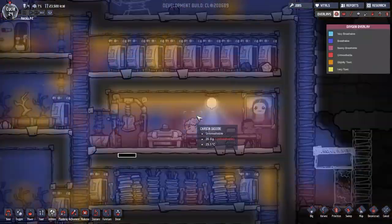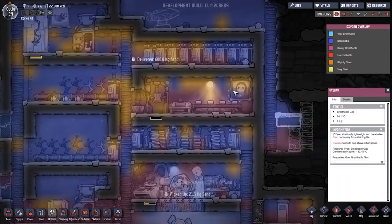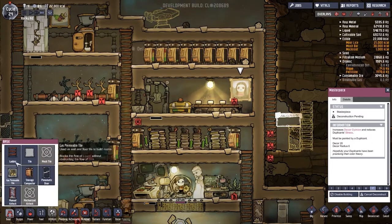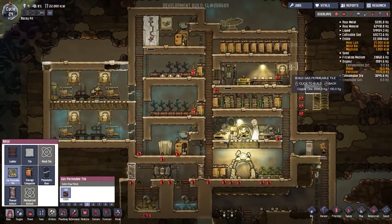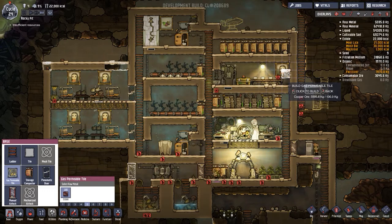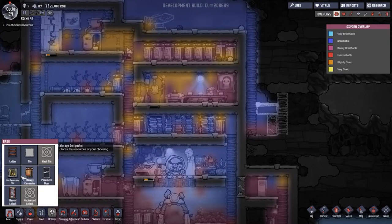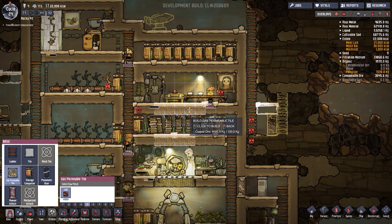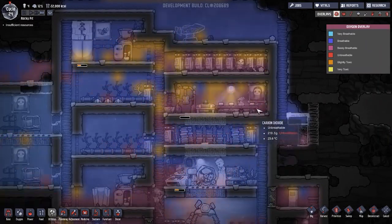We have a small issue up here — it's a contaminated oxygen issue. The only way I can see of dealing with that is if we can get rid of this masterpiece and put a gas permeable tile here. It turns out that deconstructing stuff is not a priority at the moment. So I'm going to take some base materials and put in another load of gas permeable tiles there and there. Hopefully that will then make it so all the carbon dioxide that seems to be stuck in here can be drained out, because this is not the best scenario to have these guys eating in.